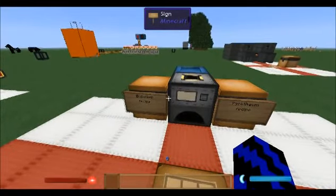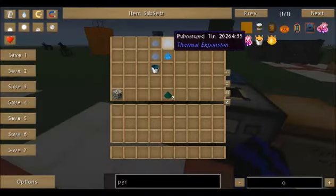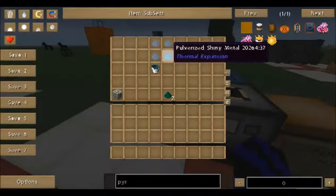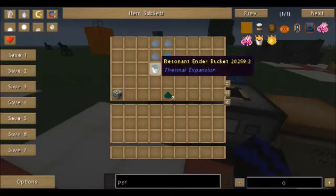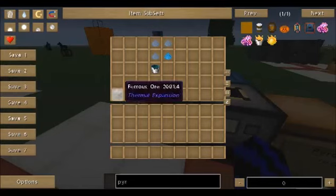First let's take a look at the Enderium recipe. You will need 3 tin, 1 shiny metal, and 1 resonant ender bucket. To get the shiny metal you can use ferrous ore and there's a 10% chance.